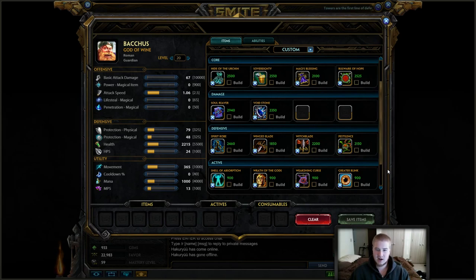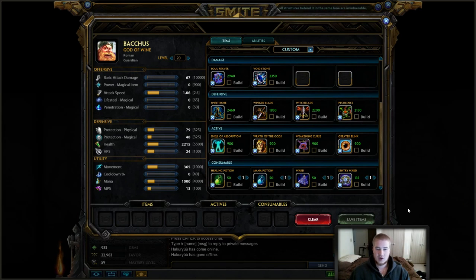Looking at defensive items, of course just situational: Witchblade, Pestilence, Spirit Rub — all items that are very good in certain situations. For your actives, you've got your Wrath of the Gods — you don't get a choice on support — and Shell of Absorption preferentially, and then of course Weakening Curse if they have extensive healing.